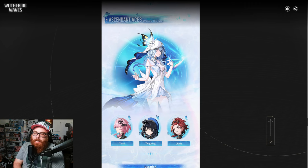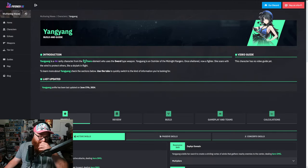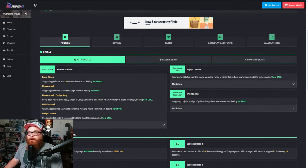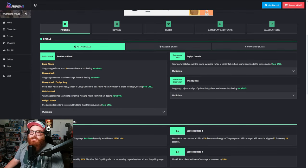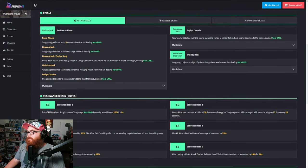Now let's talk about YangYang. YangYang is decent. She's got multiple roles that she can kind of play. We're going to pull up her information really quick because I do kind of want to talk about her abilities. YangYang's not bad. She's low on the totem pole, but Weathering Waves is still developing. Her Resonance Skill has YangYang wield her sword to create a swirling vortex of winds that gathers all the enemies together, dealing arrow damage. Think of it like Venti, but shorter.